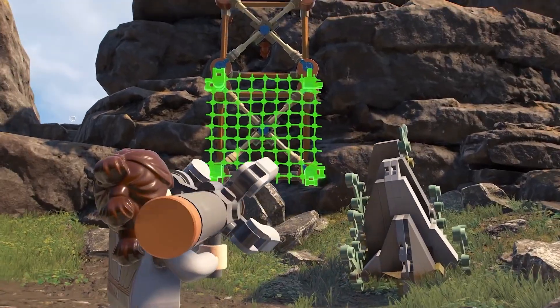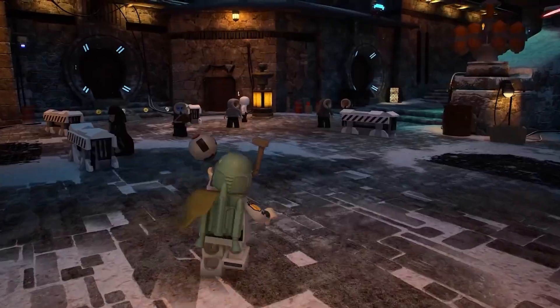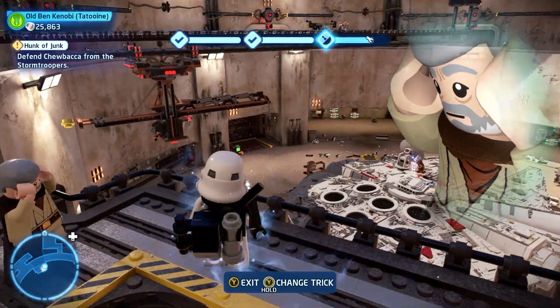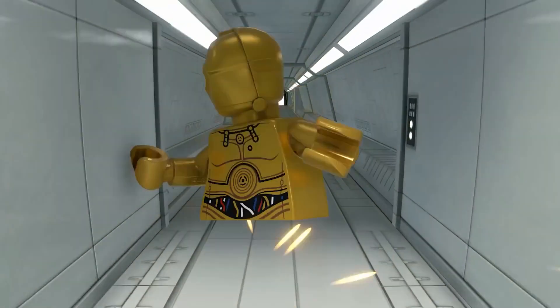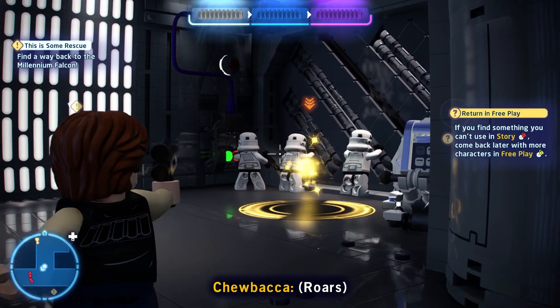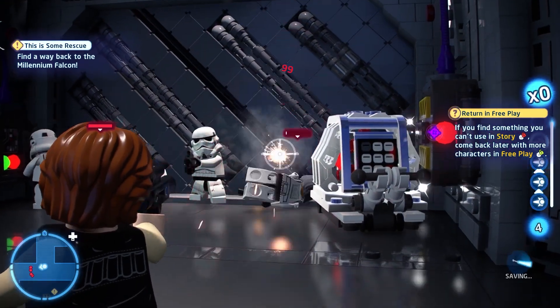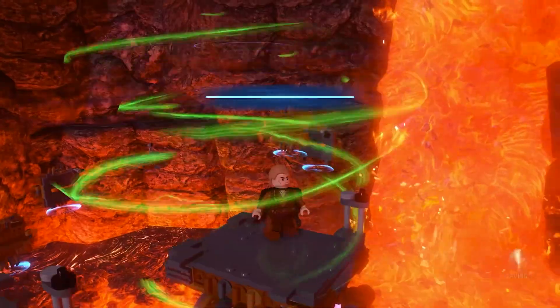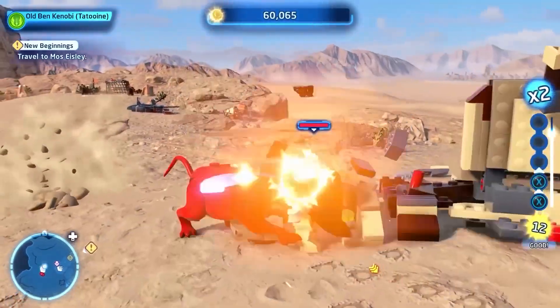The game's many characters are all split into different roles for certain tasks. Jedis can use the force, droids can use certain doors, etc. There's also a skill tree you can use to upgrade these roles, increasing health, blaster damage, and faster build speed, to name a few. To get these upgrades, you'll need to find kyber bricks hidden throughout the galaxy's many planets.